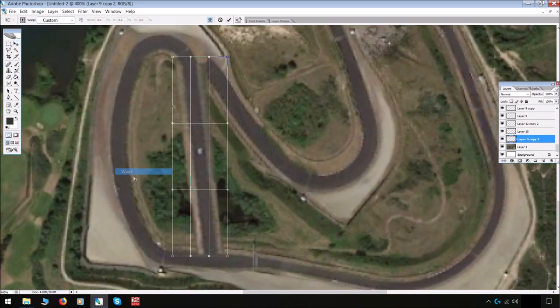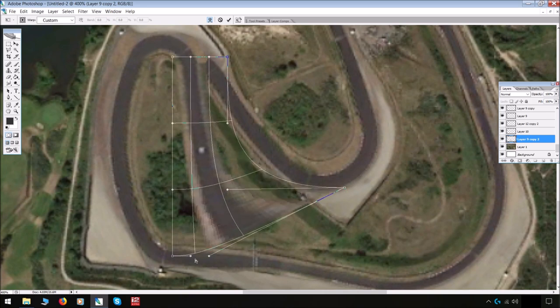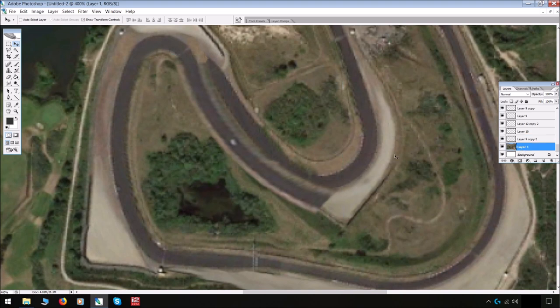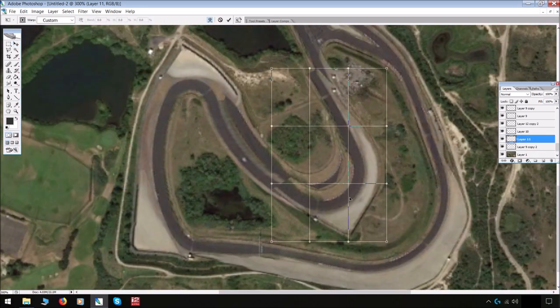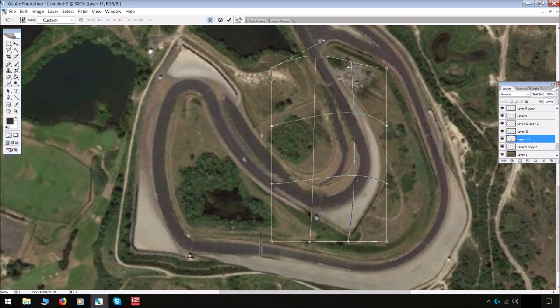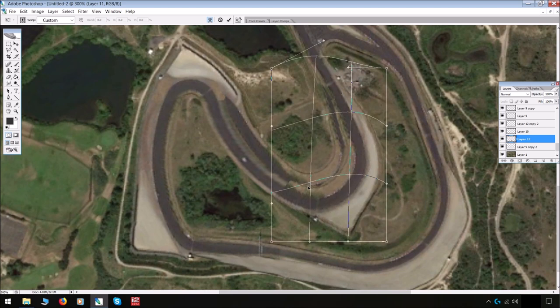Now watch this — let's paste it in and play around with the warp tool. That is now a slightly different bend, which I can turn into a completely different apex. Extend the apex there, move this up so it joins — nice — make it a bit bulbous on the exit, change the way it comes into the corner, and create something with a different shaped apex.